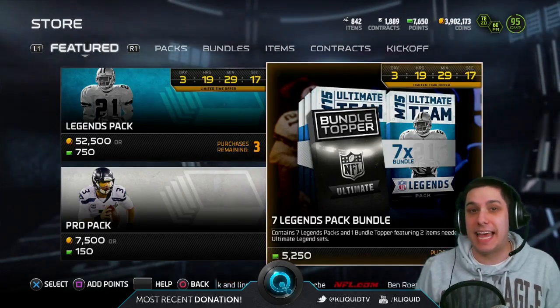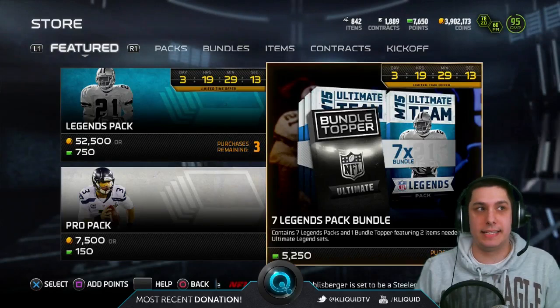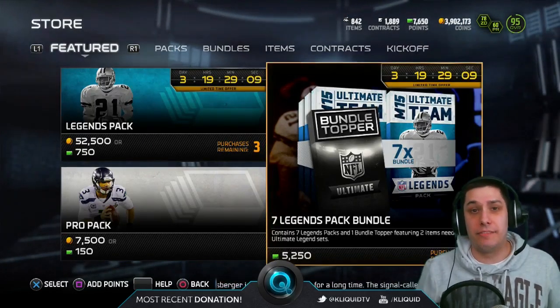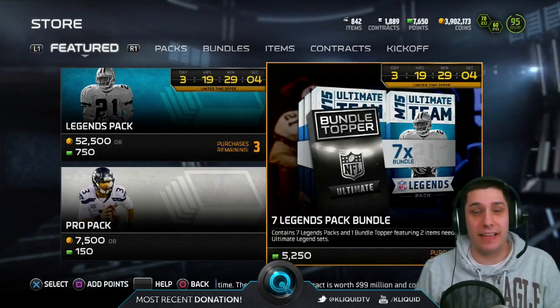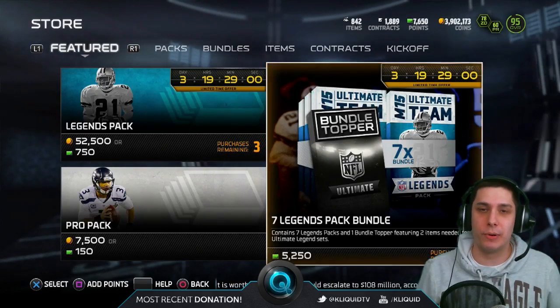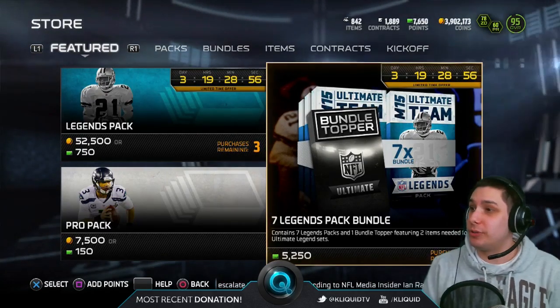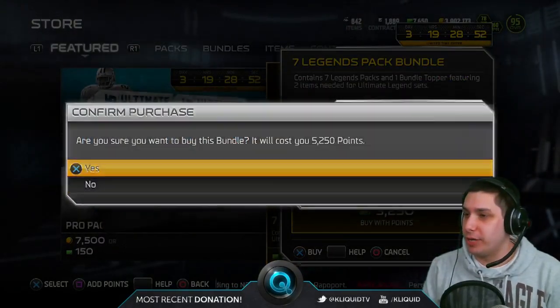The last time I did this, I actually got one of the Mike Vicks — the Speed Mike Vick — which was worth like $300,000 or $250,000 at the time. So, very, very good pull the last time. Hoping I can get something big like that again. Obviously, the Patrick Willis and the Marshawn Lynch Boss Editions are the big things we're pulling for today. Without further ado, let's get into this Bundle opening.